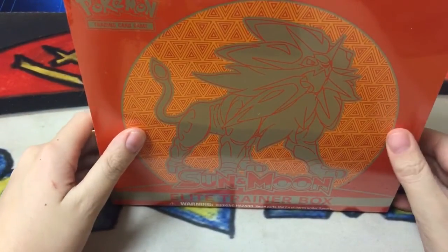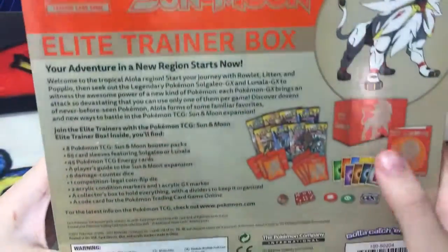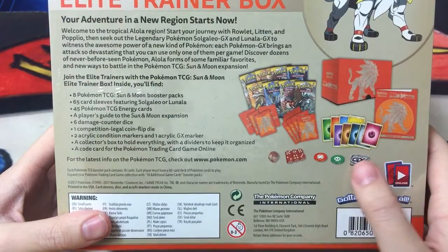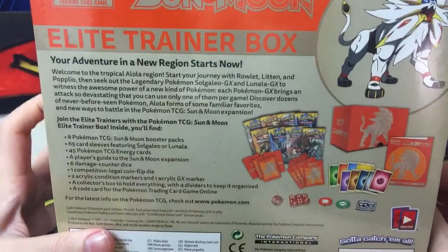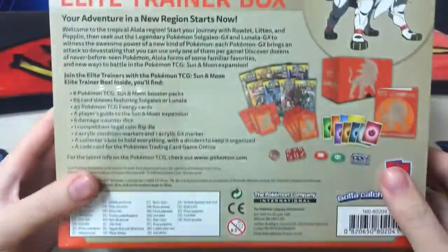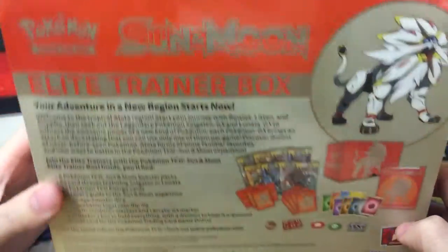In this video we're gonna open up a Sun and Moon elite trainer box. I'm so excited to open this up. I hope we get good pulls. There are a few changes in Sun and Moon after it released. The stuff in the elite trainer boxes now comes with this GX marker, because GX attacks - if you use your GX attack you can only use one, so that's like a reminder. There's also a little difference in the burn condition: instead of one damage on your Pokemon, they changed it to two. After you receive two damage from the burn, you flip a coin - if heads you get to remove the burn, if tails you don't. So that's a pretty useful thing. It's probably gonna be more popular than poison.